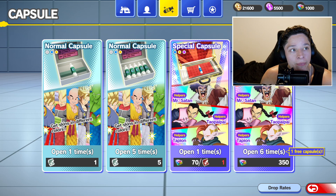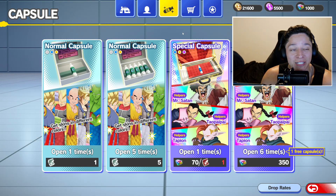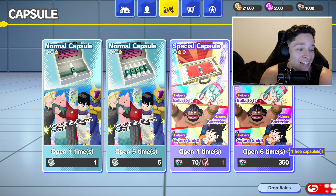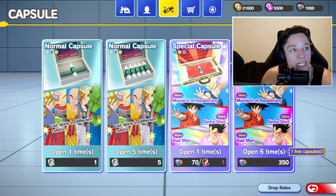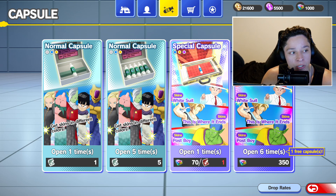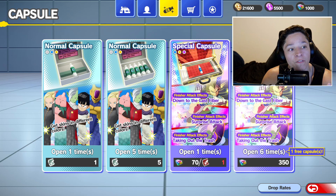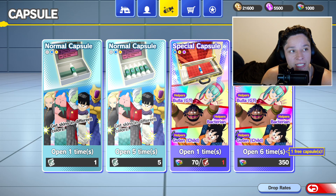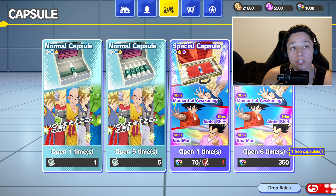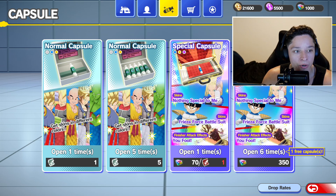So when you do get capsules, you go to the home page here, and clicking on the capsule will take you to basically the capsule shop. You have two normal capsules and then two special capsules. Only one of the special capsules you can actually use with a special capsule or you can use dragon gems. The far right one is basically a multi — the second one is a multi doing five at a time, and the same thing for the special one except it's using dragon gems only. You do get one free capsule with that per multi.